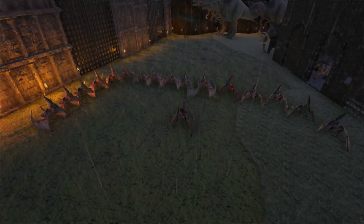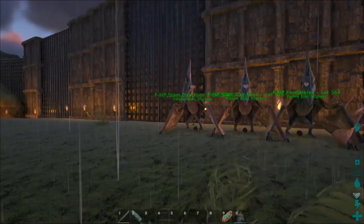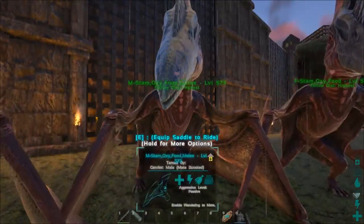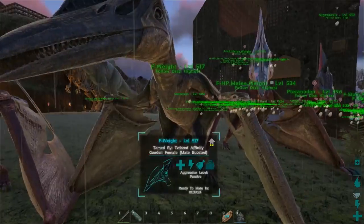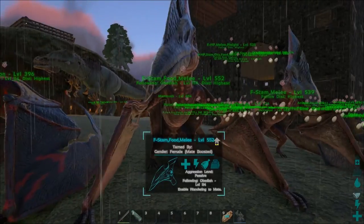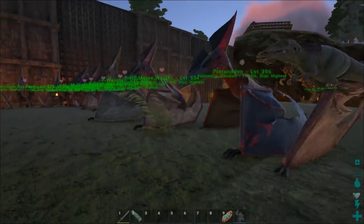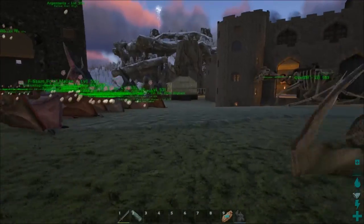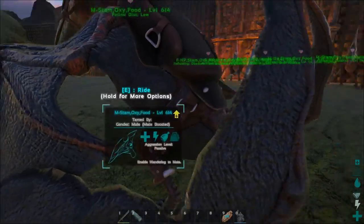Alright guys, we are back with our pteranodon swarm all lined up and ready. What I did was take them and put them all on highest follow distance and got rid of their saddles because I expect them to die and don't want to lose the saddles. Now we gotta put them all on follow and then we're gonna fly out on one of our birds. I did level them all up - threw them all into speed so we keep up. Let's count: one two three... sixteen pteranodons in our swarm. They're all unfollowed, we should be good to go. Now we're gonna fly out and find some stuff to kill.